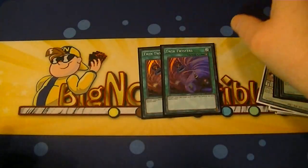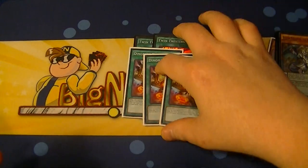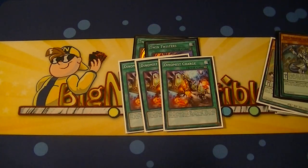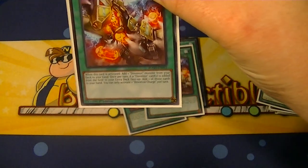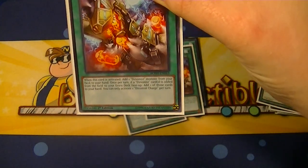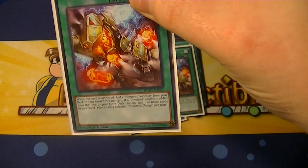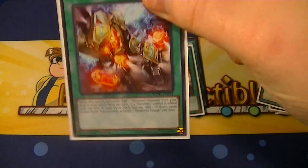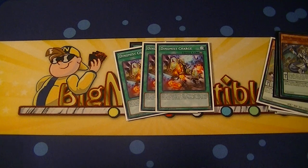We run two Twin Twisters and three Dino Mist Charge. This acts like your Tinky for them — activate it, and once activated, add one Dino Mist to your hand. And then if a Dino Mist is added from your field to your extra deck, you can add one of those back to your hand. So it's kind of like a way to keep continuously recycling.